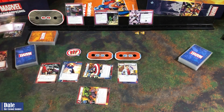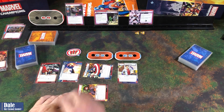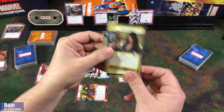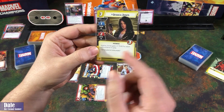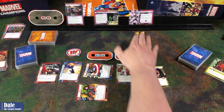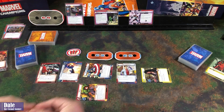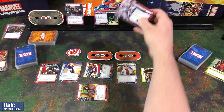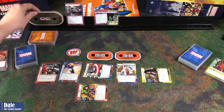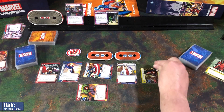We'll go ahead and get this guy punched out, putting a damage on Hulk. We'll bring Jessica Jones in — spending two resources and his free resource for the third. She'll get plus one thwart for each side scheme in play; since there's one side scheme, her thwart becomes 2. We'll use her to get rid of this, which is going to take 10 hit points off of Klaw, taking him down to 33. She'll take a damage.